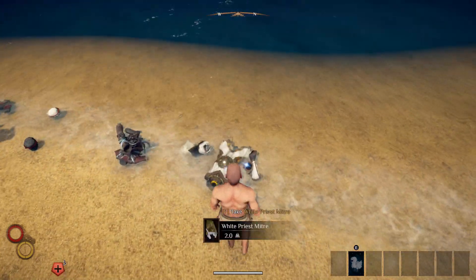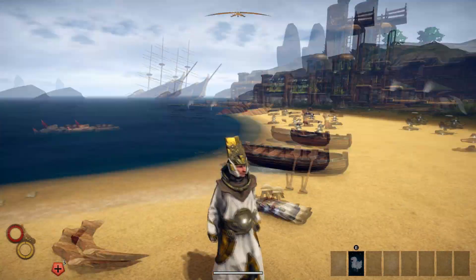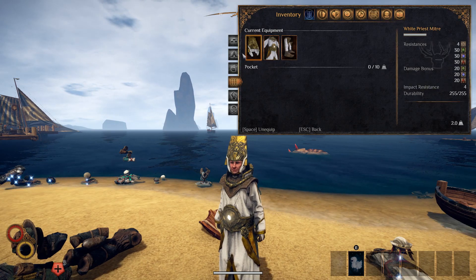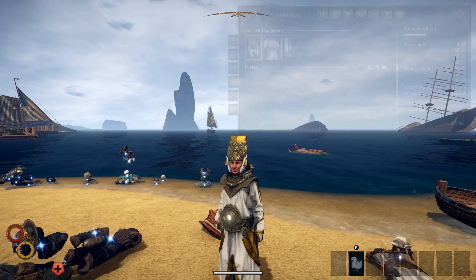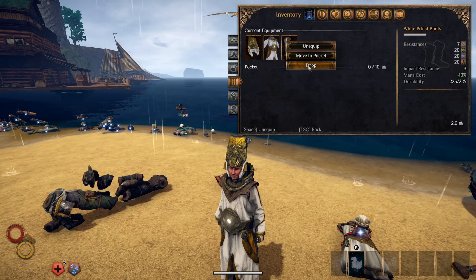Now next we have the priest attire, which also is actually a fairly good looking set. I don't really like the helmet but I like the actual robe itself. There are the boots, the robe, and the actual helmet right there. Here are the overall stats: 70, 70, 70, and 26. It's an upgrade from the novus robes I just showed you, and the resistance is fairly good.